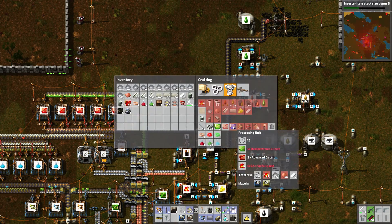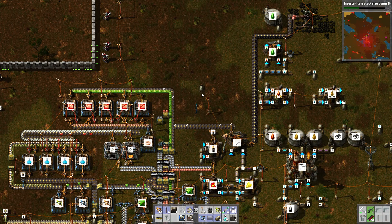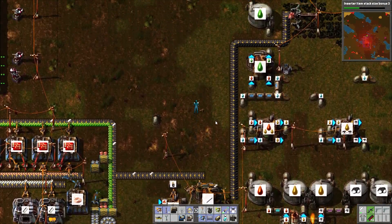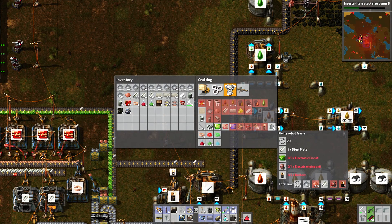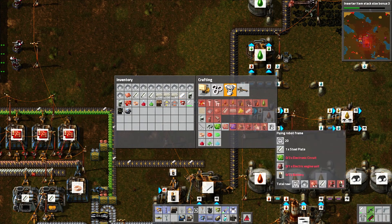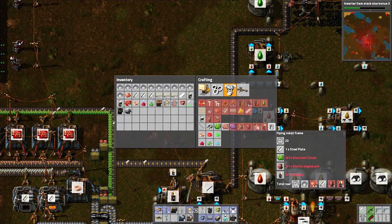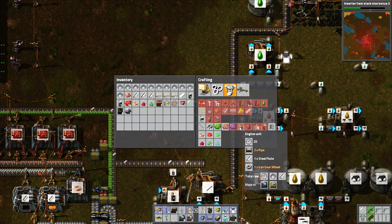It needs just the green and the red circuits, which are this way. So really that sulfur pipeline is going to turn that way. Anyway, let's look at building robot frames. Steel — not a problem. Batteries are nearby. We're probably going to have to increase the battery production capabilities, and that means more oil, still. We need circuits and engine units. The engine units are a little bit complicated because they need more circuits. Everything takes circuits at this point — see how we're getting more and more dependent on copper. But it needs engine units, which is all just iron and steel: pipe, gears, and steel.